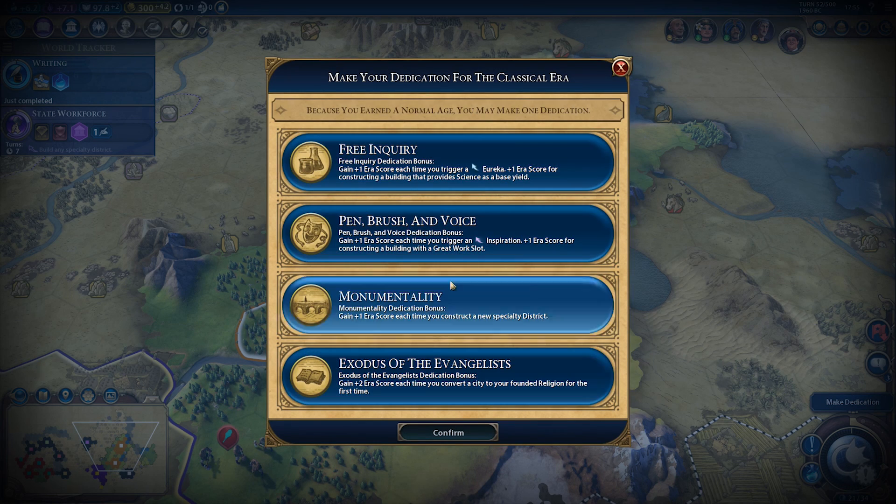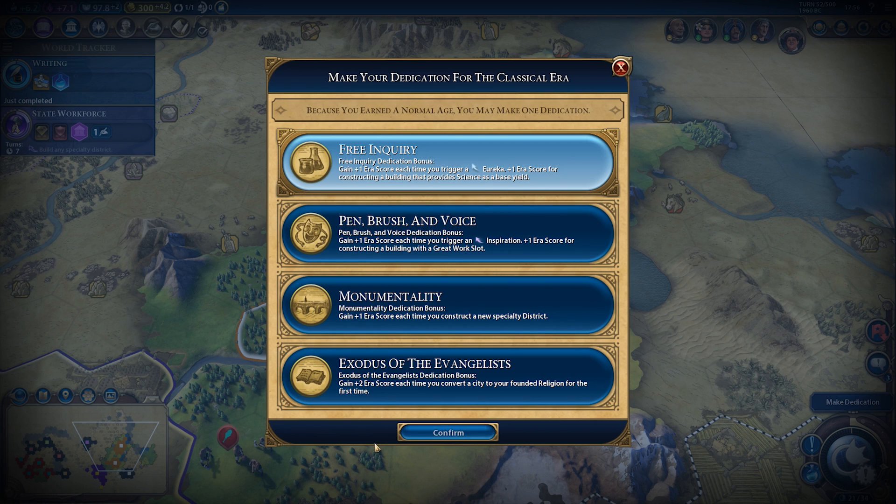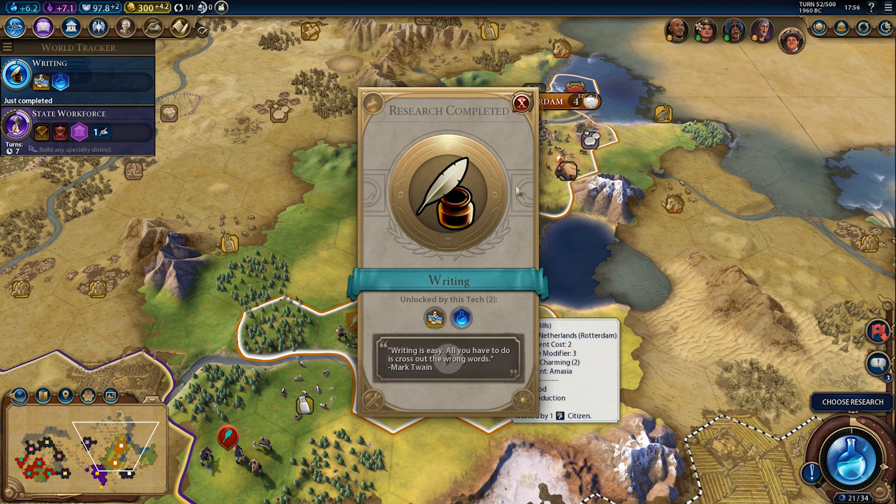So now we can make our dedication. Probably the first one: we gain plus one era score each time we trigger a Eureka, and plus one era score for constructing a building that provides science as a base yield. We'll want to do that anyway, so that's what I'm leaning towards. And we got writing — so what's next?